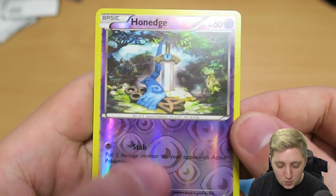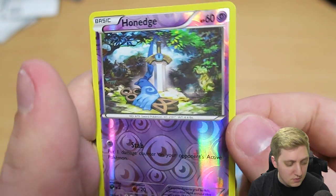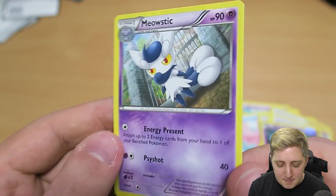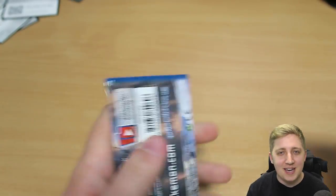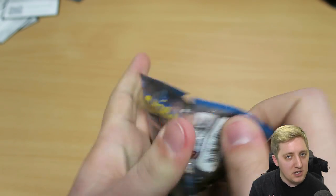We've got Sycamore again, Misty's Determination, a reverse holo Honedge. I feel like we've got a reverse holo Doublade somewhere — I don't see it at the top of any of my piles but I'm fairly certain we did get something in that region. And then we also have a regular Meowstic as well.